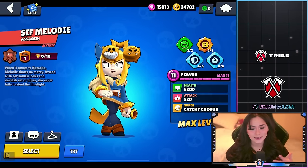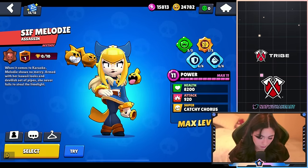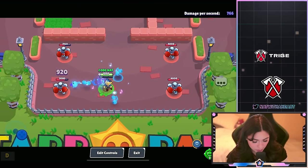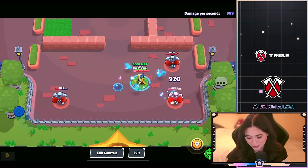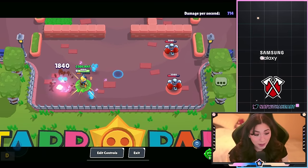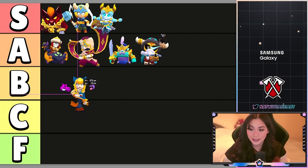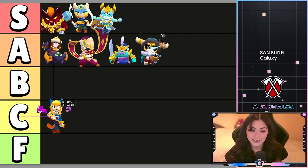Next up we have Sith Melody and it's kind of a recolor — 29 gems, on the cheaper side. Nothing really changes with the animation or the super. It's just a recolor. It is really nice and pretty and I just love Melody — she's a really awesome brawler. Because it's just a recolor, I'm gonna put it in C tier.